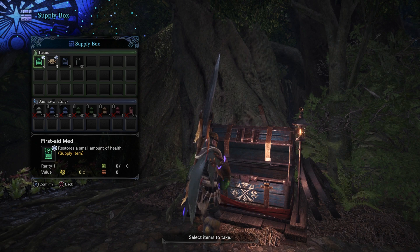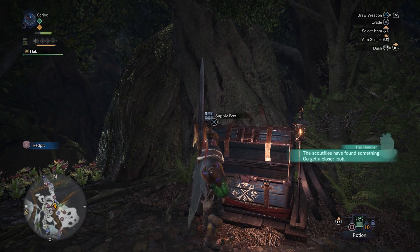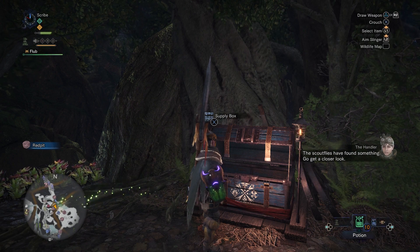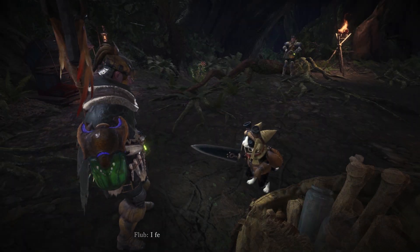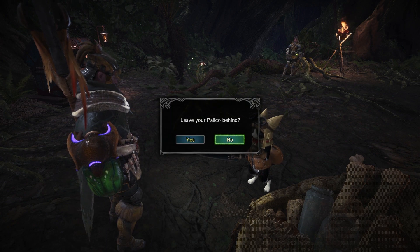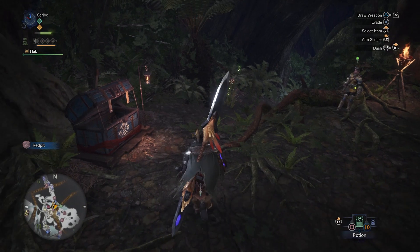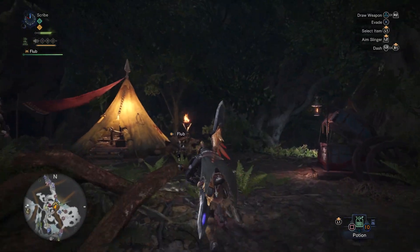Stop at the supply box and grab some free first aid meds. I'm already full up on rations and antidotes and all that stuff, which is helpful because we're going to be dealing with poison status ailments. I wouldn't leave the palico behind. Where are the flies guiding me?